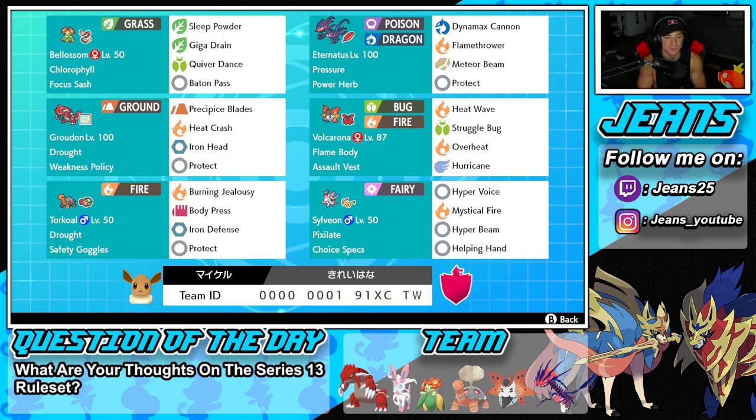Next Pokemon is Volcarona with Flame Body and an Assault Vest to make it a bit bulkier on the special attack side. It's got Heat Wave, Struggle Bug for special attack drops, Overheat for heavy STAB damage especially in Drought, and Hurricane for its last move. Though I'm not sure about Hurricane considering this is a Drought team — chances are Drought will be up most of the time. But if we go up against a Kyogre team and it sets rain, Hurricane could definitely come in clutch.